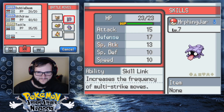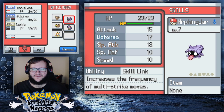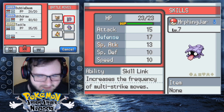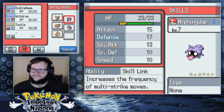We also have another Yu-Gi-Oh! reference — Morphing Jar the Shelder. Bubble Beam already, which is pretty strong. Morphing Jar the Shelder with Bubble Beam and Tackle. We have Skill Link, which increases the frequency of multi-strike moves — I'm not entirely sure what that means in practice.